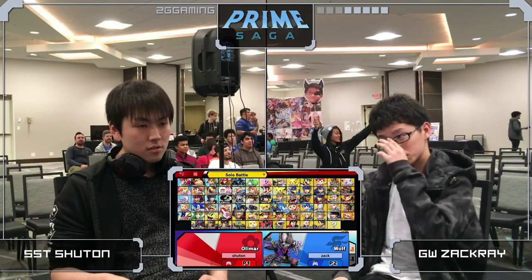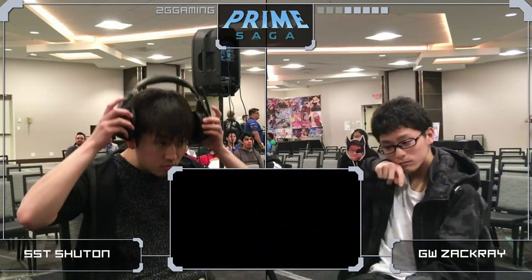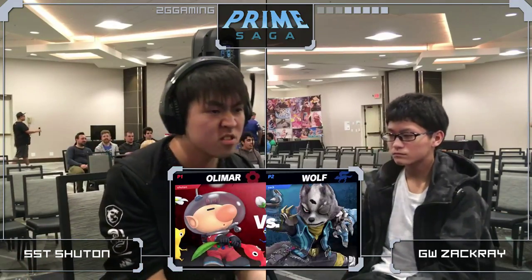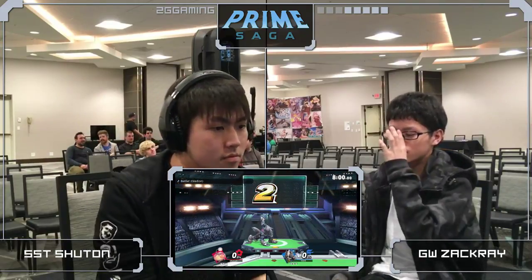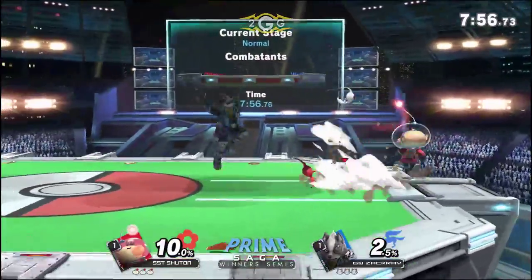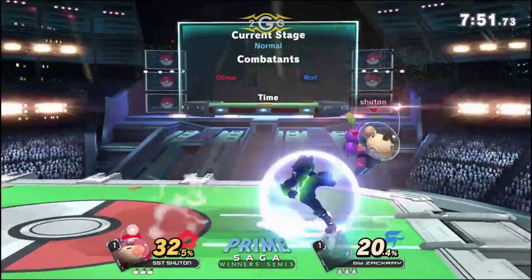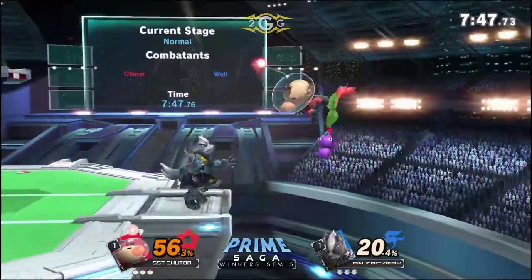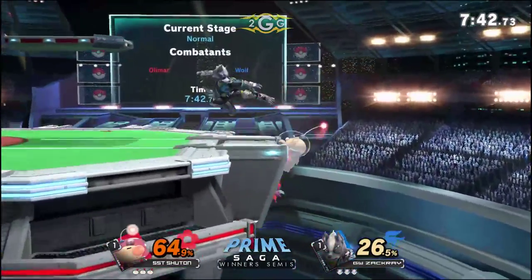We're going 1-1 in the set. The stage did help out a lot — he was able to get more guaranteed damage as Olimar. Still, overall that was really close. Zach Ray is able to string things really nicely, and that's what you've got to do against Olimar. You can't let him play his game. Once you finally get in, you've got to go ham on Olimar. He just read two whistles in a row and was able to get a solid amount of damage out of it — very smart stuff from Zach Ray.